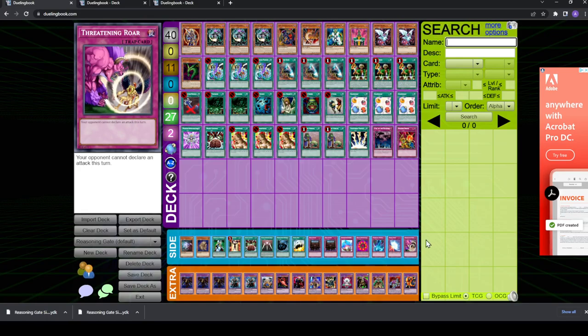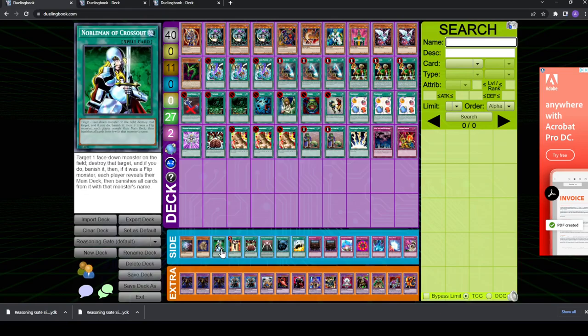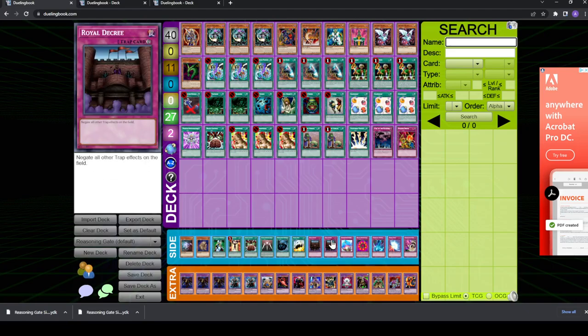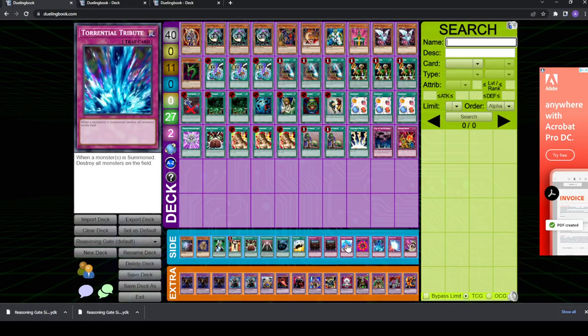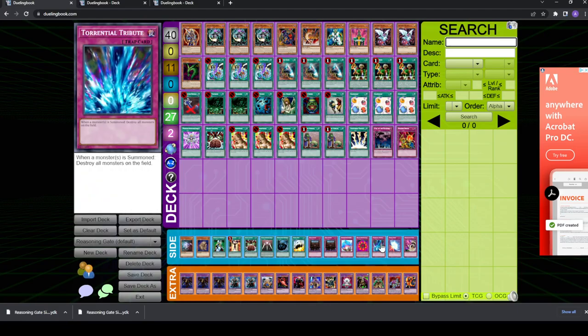Next up is Control. You can see I don't really have too much specifically against Control. You can consider Nobleman and Mind Control for flip effects if they have a flip-effect-heavy deck. You can consider generic traps — Compulsory, Torrential, Ring — they all come in against Control because they're really good against them. Compulsory and Ring being really good against Thousand Eyes, and Torrential being good against Thousand Eyes and Scapegoat tokens. But like I said, the deck usually does not have a hard time with Control at all.